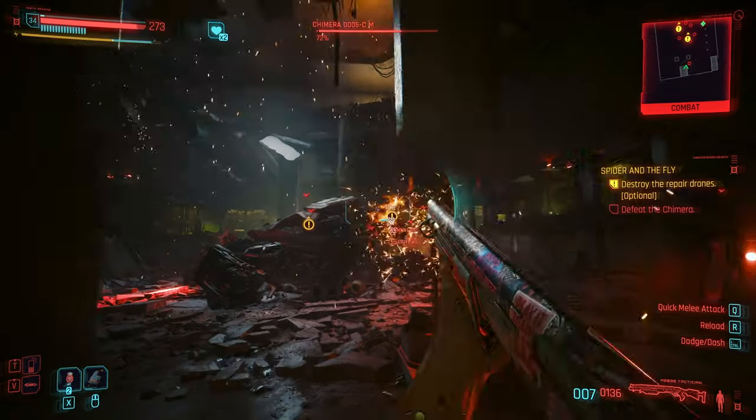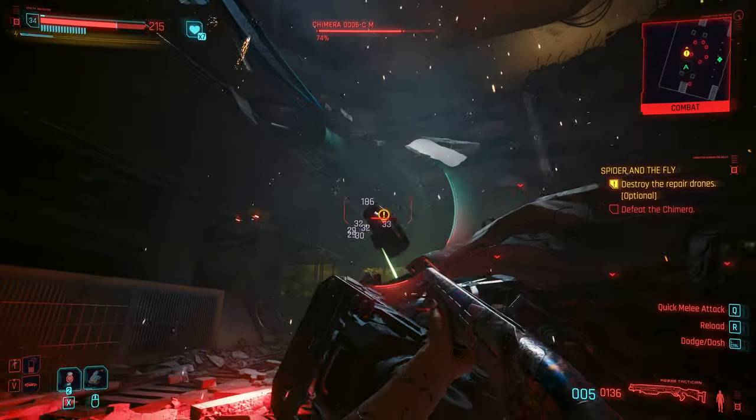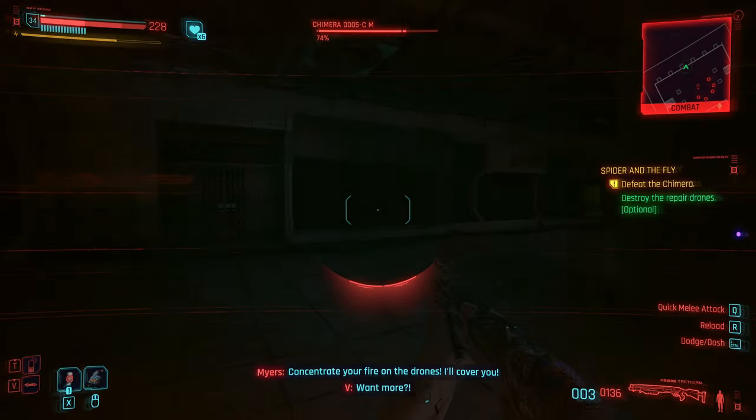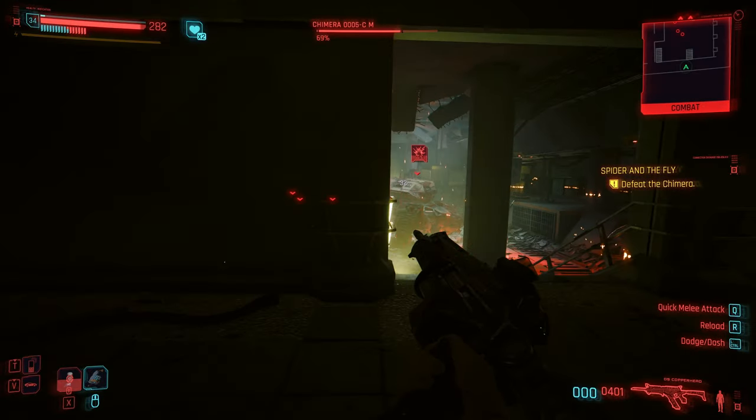Once the big explosion has happened, there are going to be some repair bots that come out. Use a shotgun on them — this works out extremely effectively. Run out to these bots, shoot them, and destroy them. That's going to make everything a lot easier. Just go in with the shotgun, take them out, then run off.